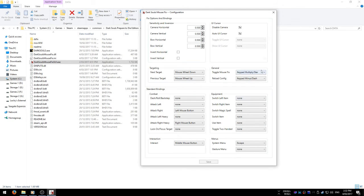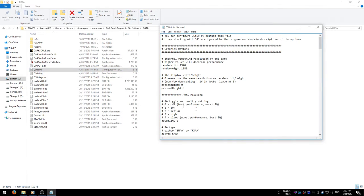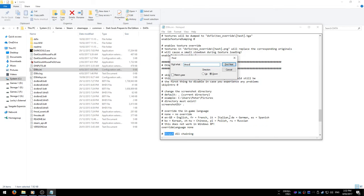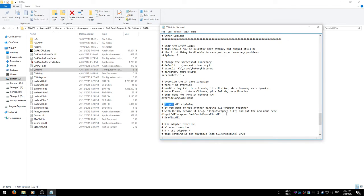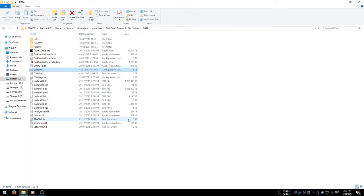So once you've set this up to your preference — I haven't changed any of this — just press save and then close it. Now to make this work, you need to go into your DSFix and search for DInput and DInput DLL chaining. Make sure you change it to this instead — it'll just be blank — then add that to the end, save and close it. And now you're ready to go.